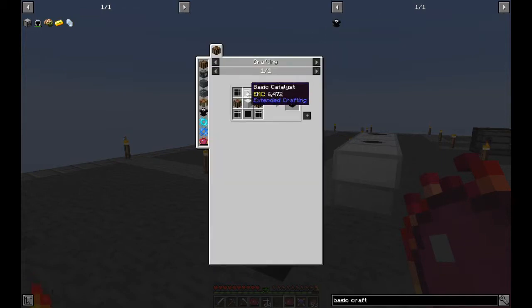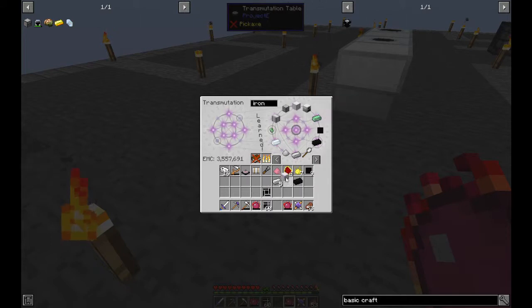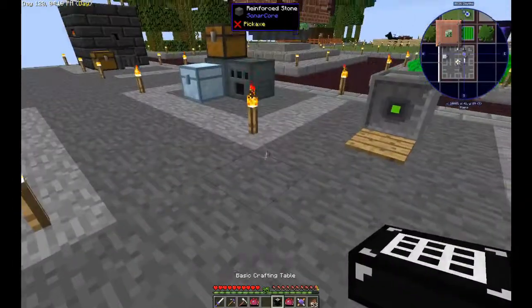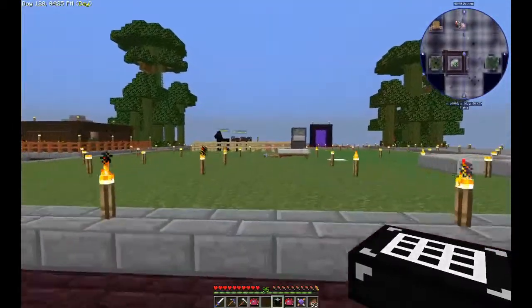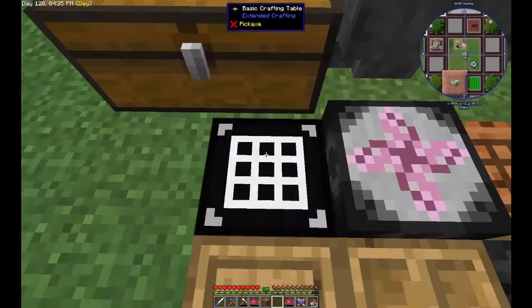Then the basic catalyst — done. Just the one. Then I want an iron block, two crafting tables, and that should be my basic crafting table. I'll actually put that over there, which is still sort of my base where my tinker tables are. Let's put it in the ground — we put everything else in the ground as well.